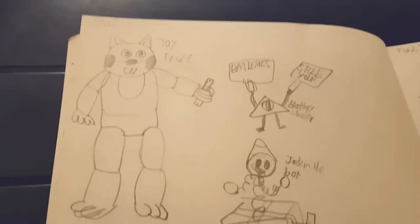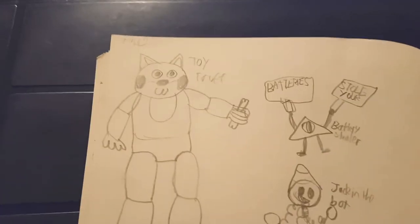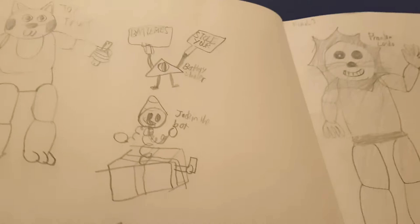Toy Truff looks way more happy than the Truff in the first game — he's got a little cat mouth, a bonus hand, and he's very happy. Battery Stealer steals your batteries — that's basically it. Jack in the Box: you wind his box up or else he'll attack you. He looks like a jack in the box with a Golden Londo — basically more scary.